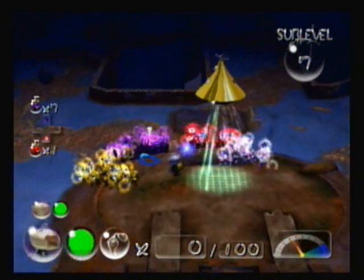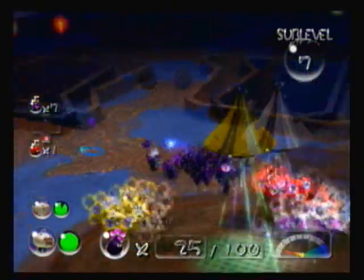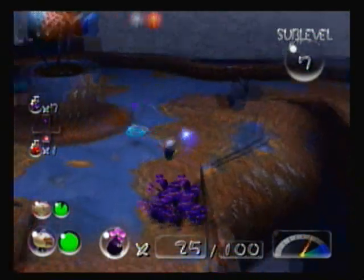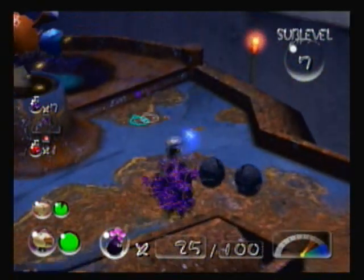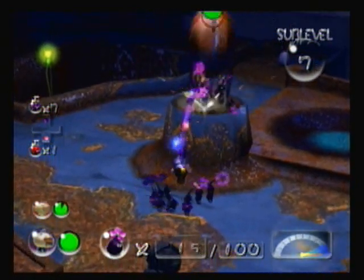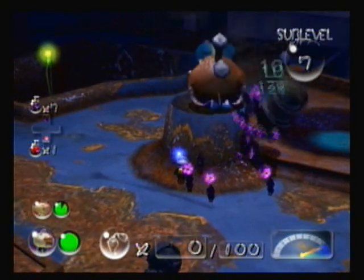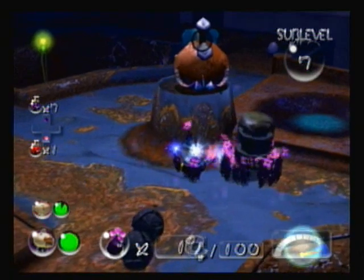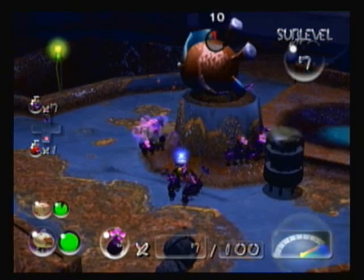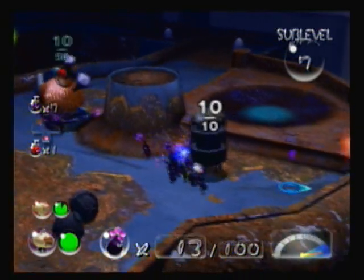Now we're gonna take out these guys how we would normally take out any other enemy, like the Cannon Beetles, for example. We're going to attack him while he's focused on another target. And this guy also has a treasure too, but it's more important that you take this guy back more than the treasure. So make sure you get him back to the ship before he regenerates.